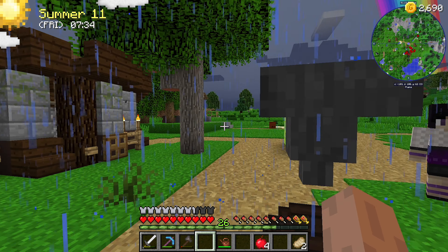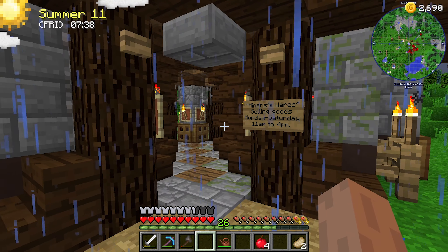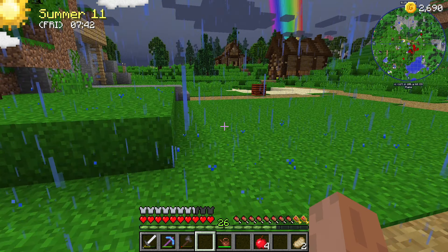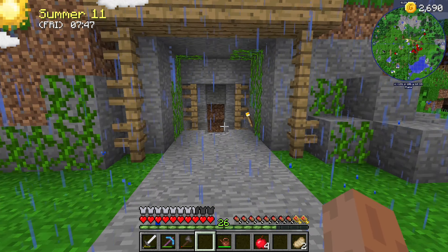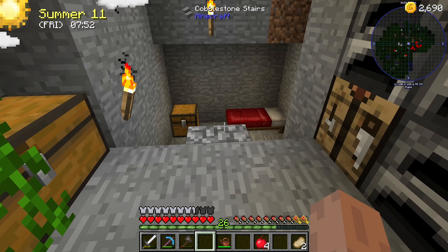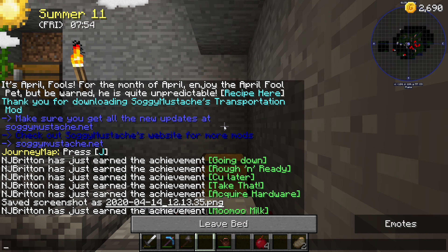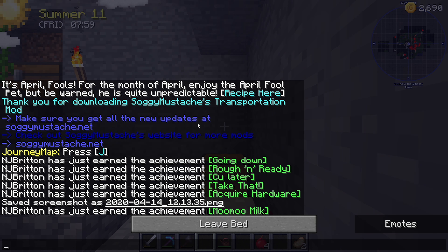Throw berries into there. There's really not much else we can do today I guess - I'm selling goods, we don't really need any more goods from him. I think we'll just go back to sleep and wait for our next harvest. Hopefully. Still need to get to level 30 to get an enchantment.